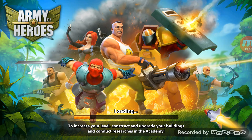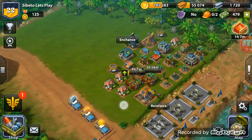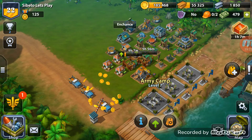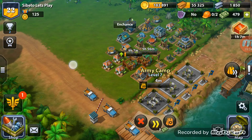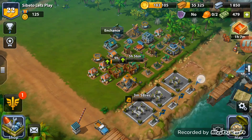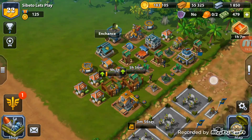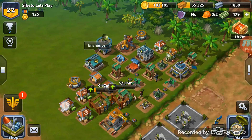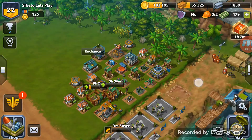I didn't even pay attention to the gold — 185,000, that's going to help a lot. Let's order our troops, which will go down a little bit. We need to win maybe a couple of AI bases to get enough gold, and then we're going to go all out on that resource base we've been struggling with.